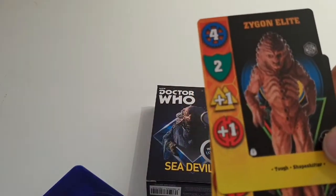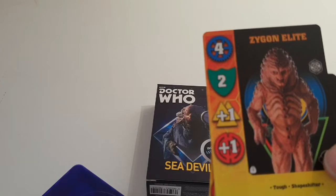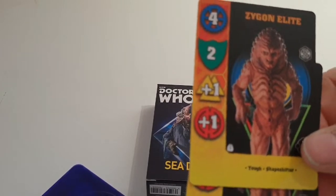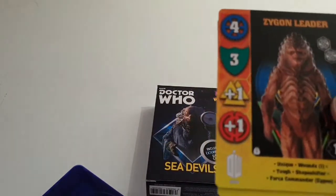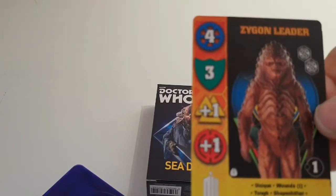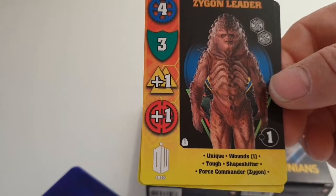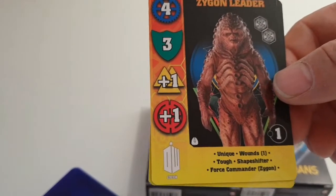Then we have the Zygon Leader, who is a bit more resilient — he's got a plus one on his resilience, and he's Unique. He's got Wounds one, Tough, Shapeshifter, and he's a Force Commander Zygon.